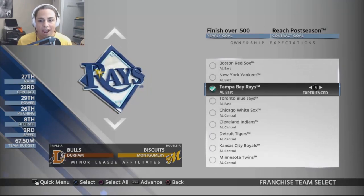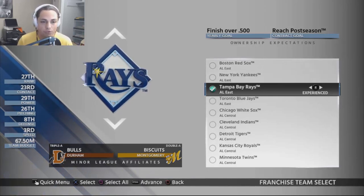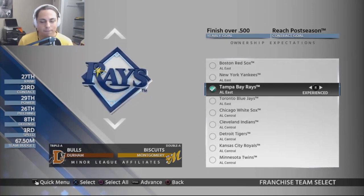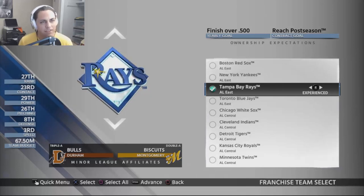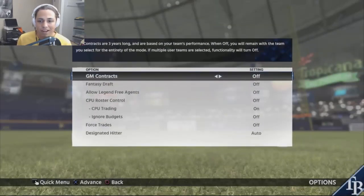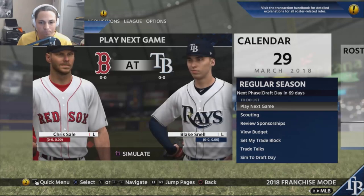We're going to be doing the Rays — a team that was very active at the trade deadline. They traded away Chris Archer and got some really good players in return from the Pirates. They traded away their catcher Wilson Ramos, traded for Tommy Pham who just broke his foot in real life, released their shortstop Danny Echeverria, and were really active at the deadline. They've got a really good youth core, so I'm looking forward to what we can do with this squad.